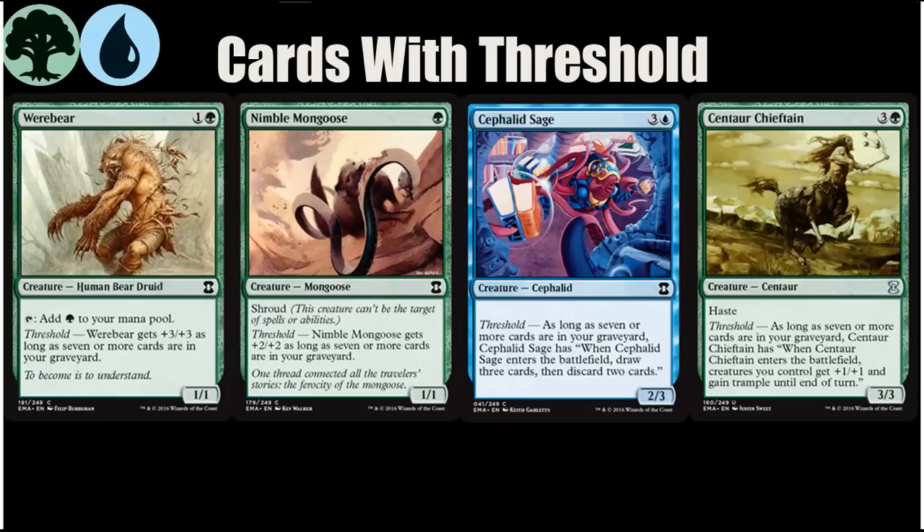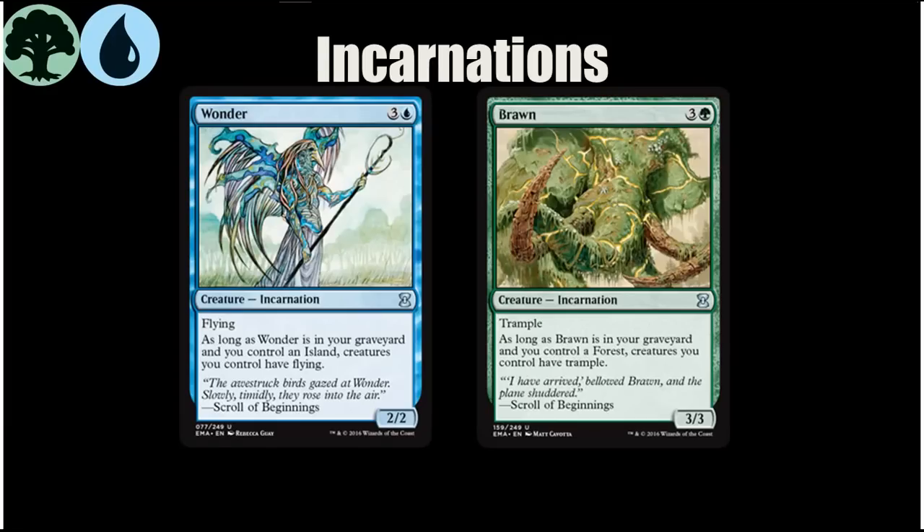There's another thing going on with the graveyard that further incentivizes throwing cards into it, and that is Incarnations. These are a really good sign that this color pair is supposed to be interested in the graveyard in addition to Threshold. The Incarnations were originally a five-card cycle, one in each color. But in Eternal Masters there's only Wonder and Brawn — just those two. This indicates that Blue-Green wants to be throwing these guys in the graveyard. The idea of Wonder with a Werebear and Nimble Mongoose in play is amazing — if I can get Wonder in my graveyard and have them both in play, a 3/3 Shroud flyer and a 4/4 Shroud flyer are awesome. Just the idea of having that makes me want to try to draft this deck.